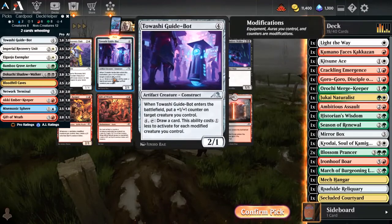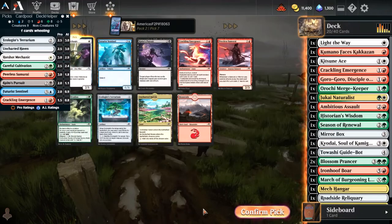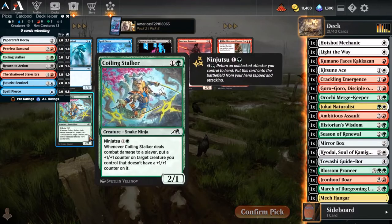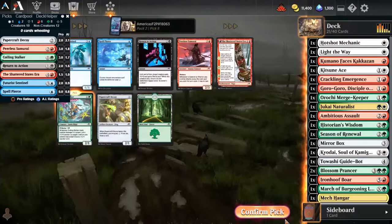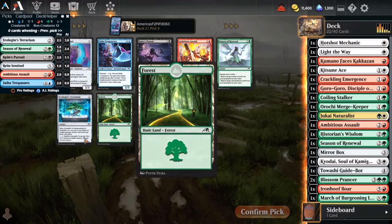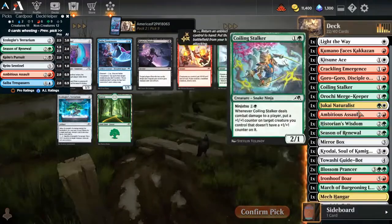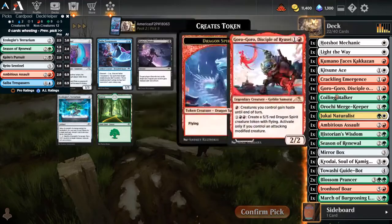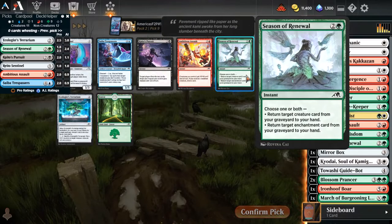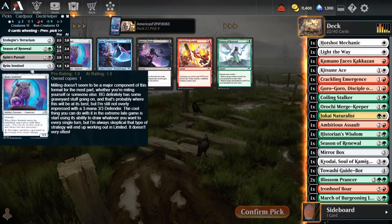I'm not really feeling vehicles for this deck - I mean it could happen. But Guide Bot is a universally good card there. Hotshot Mechanic is a definite there. Papercraft Decoy and Peerless Samurai are probably the best cards in the pack. No - Coiling Stalker was kind of hiding down there, almost didn't see him. That is definitely my pick there. Sentinel? Maybe. Terrarium is probably better if I was going to be three colors, and there's probably not a zero chance that I go there. I already have a Season of Renewal, I really can't see picking that up. Alright, I'm going to take the Sentinel, just on the back. It probably will not get played here.